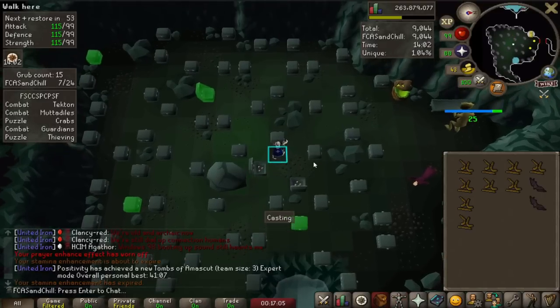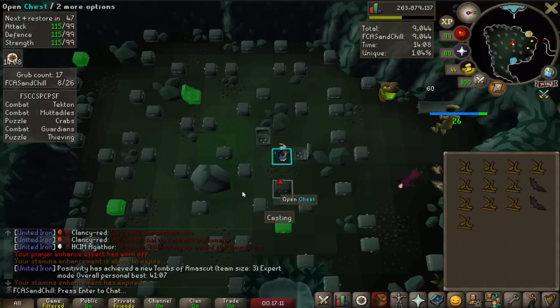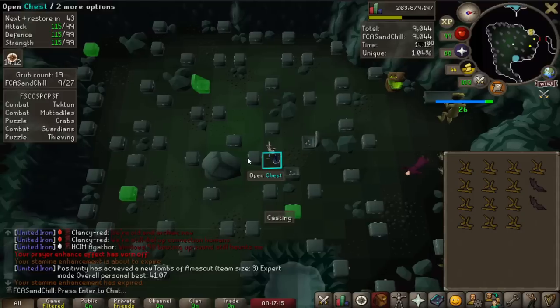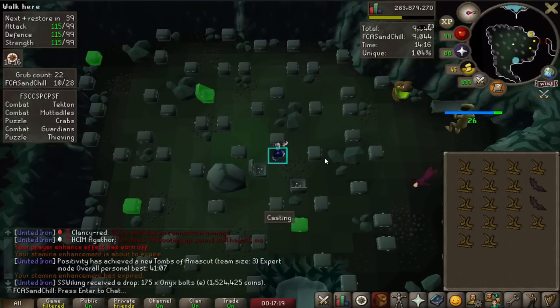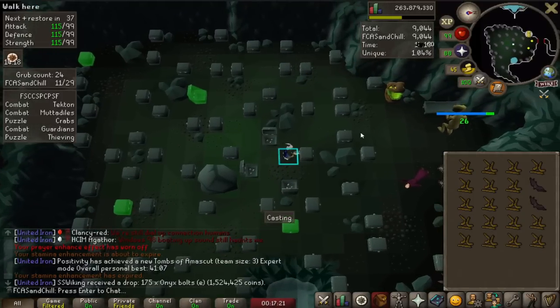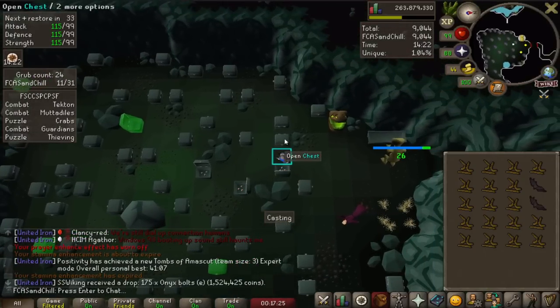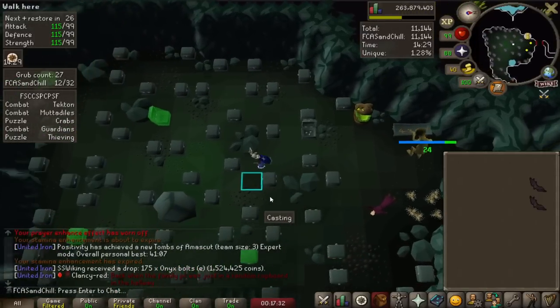I would really like a Twisted Bow — that's like my dream for this account. Having a T-Bow on an Iron Man would just be amazing. But there's tons of other good stuff too; I obviously want to get Augury and Rigor at some point, and I want to make sure I'm getting the Ancestral set because that's a huge upgrade over Mystic and Ahrims. I can see my points are going up as I feed him the grubs — let's finish this room up and get into Olm.